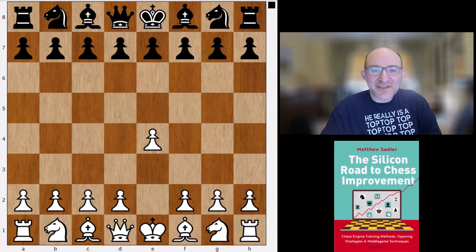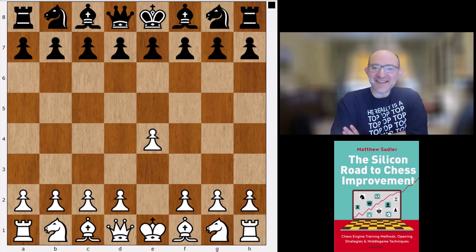Hello everyone and welcome to this video in our Human Game series. I'm Grandmaster Matthew Sadler and we are taking a look at some games from the Women's Candidates quarter-final between Anna Muzychuk and Humpy Koneru. It was a fantastic match and very interesting from a theoretical point of view. What Muzychuk did against the Petrov was very impressive. So let's dive in and have a look.